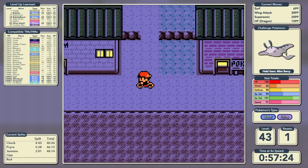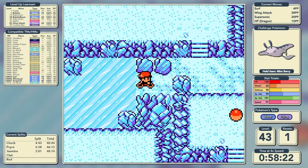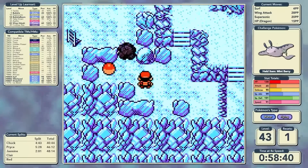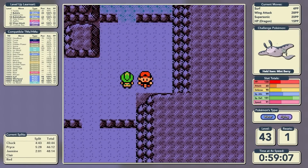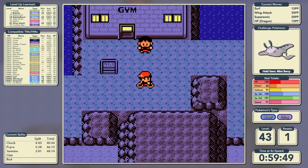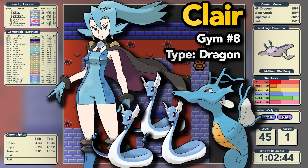We fly back to Mahogany Town and take a quick jaunt east through the very chilly Ice Path. While in there we grab the TM for Waterfall and also get the Nevermeltice to boost our Ice-type moves. With nothing else to do in the Ice Path, we find ourselves in Blackthorn City where the only thing we need to do is take on Claire and her Dragon-type gym.